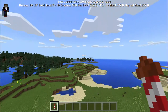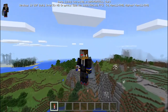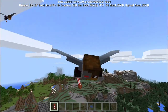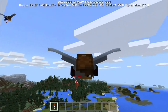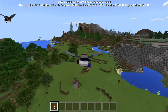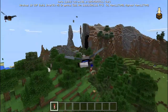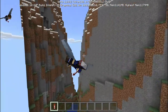It's Elytra plus fireworks — it's an amazing combo for getting around your world, and it's here now. Let's do this — we apply the fireworks, right-click to hold it on fire, and you just boost yourself. It's just amazing — this is riding the rocket. This is like one of my favorite features in Minecraft ever.